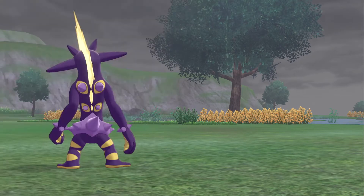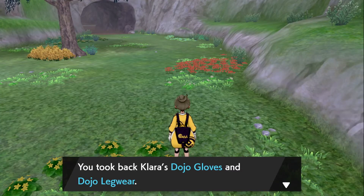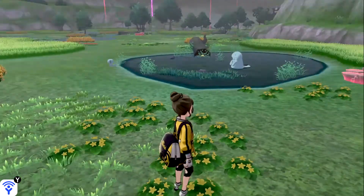Okay, we gained XP points, and the last piece of Klara's uniform — Dojo Gloves, Dojo Legwear. You should go tell Master Mustard. Okie-doke.